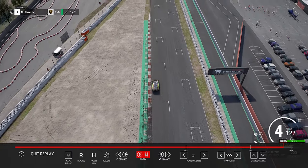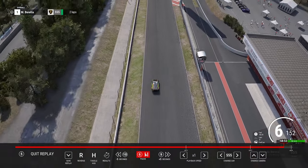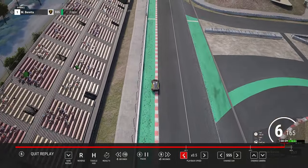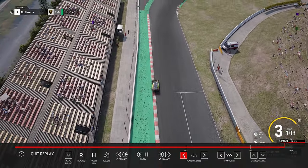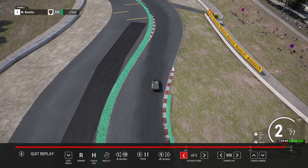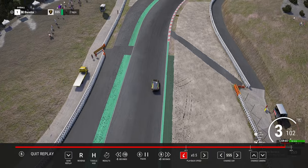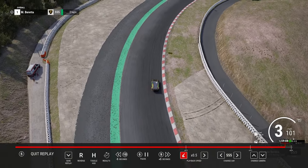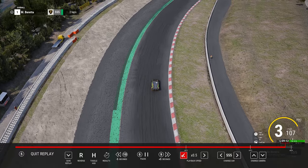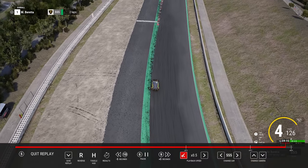Now let's analyse the second lap. As per usual, hugging the natural racing line into turn one. Here's where it starts getting interesting - as we approach turn one, we use so much more of the AstroTurf on the outside. That just opens up the corner as much as possible, allowing you to carry greater speed in. We use a little bit more curb on the inside as well - a little bit more aggressive. Through that corner alone, I think we were about two tenths up on the lap before.